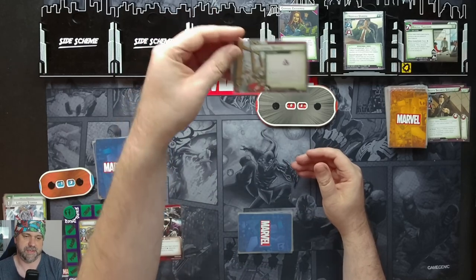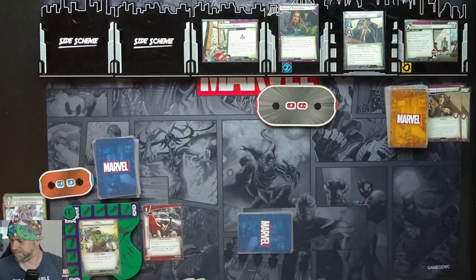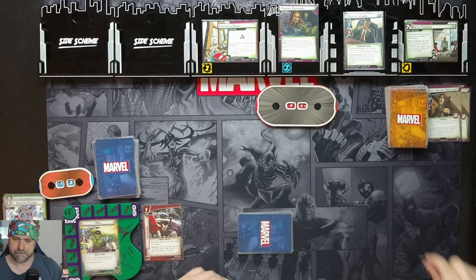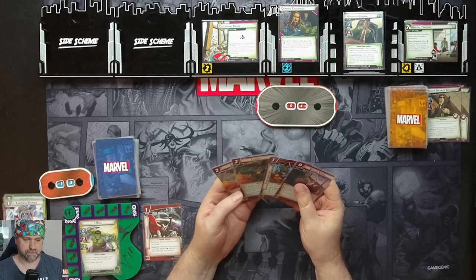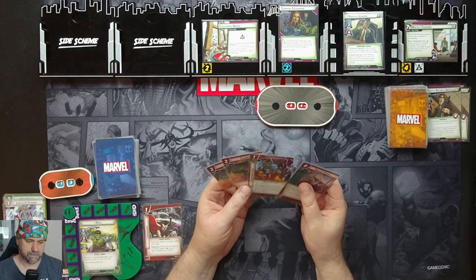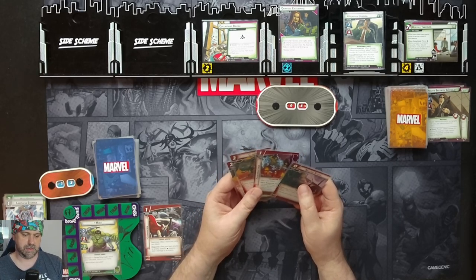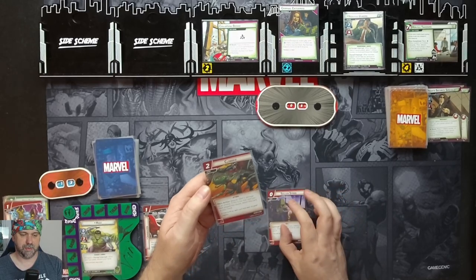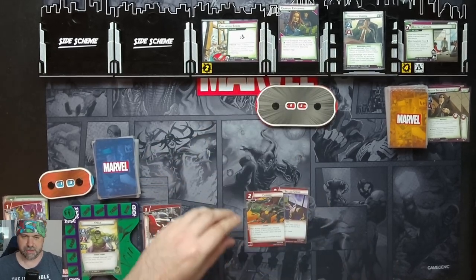We get our encounter card: Collapsing Bridge. This comes in with a crisis icon, so we can't remove threat from the main scheme, and it comes in with two threat. We're going to spend two resources to do a Clobber — deal three damage to an enemy. If this is the first card you've played this round, which it is, return this card to your hand. So we knock down Criminal Enterprise again by doing the three damage.